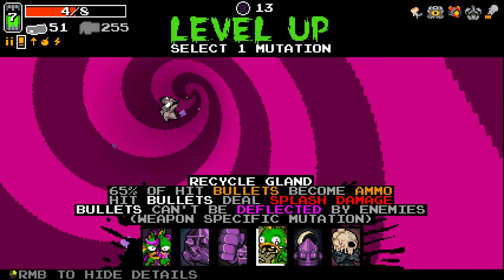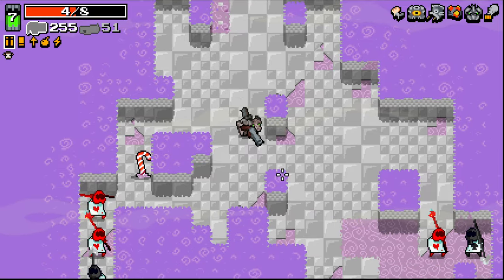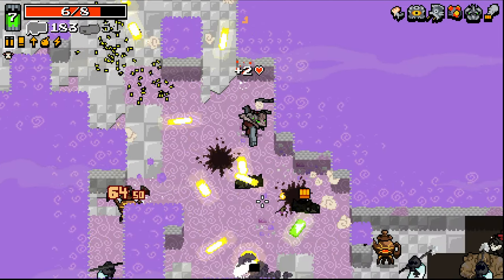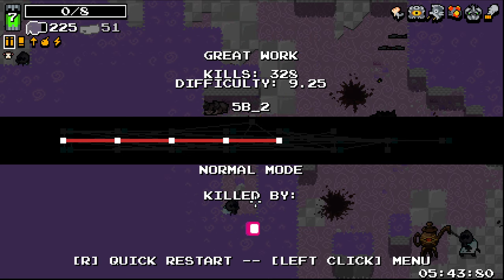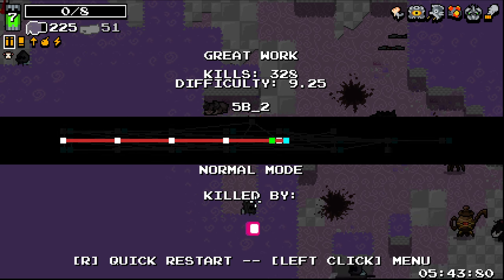I could go Recycle Gland - hit bullets deal splash damage. To be fair, I don't know if these count as bullets for Recycle Gland because they're using bullet ammo. I don't know if they count for the splash damage if they're shells that have been affected by Shotgun Shoulders. We'll leave this one there - we'll see the Regal Vision, that's pretty cool. I hope you guys did enjoy and I'll see you guys in the next one.